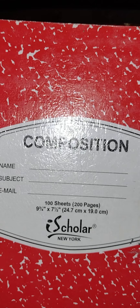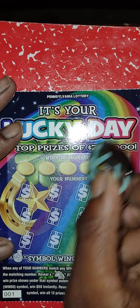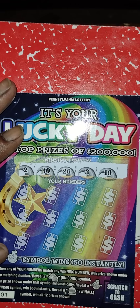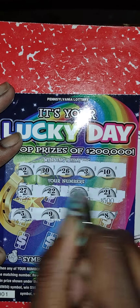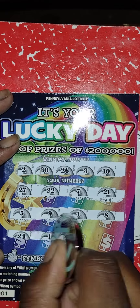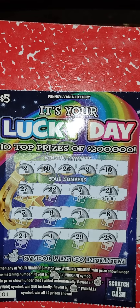Last ticket, number 001 — we had two wins on this new four dollar ticket in this session. Winning numbers: 2, 30, 26, 3, 10. My numbers: 27, 22, 7, 21 — nothing in the first row. Next row: 5, 9, 4, 8 — nothing. Last row: 24, 1, 29, 28 — nothing in the third row. Both of those are out.